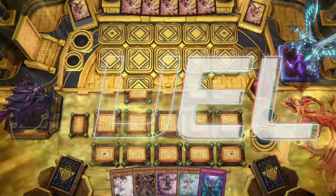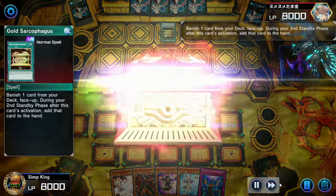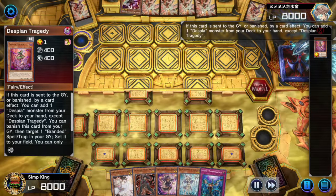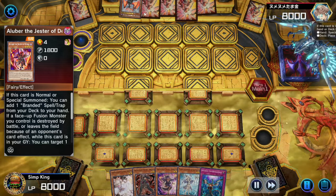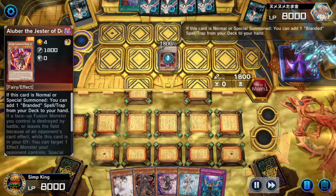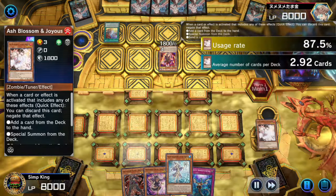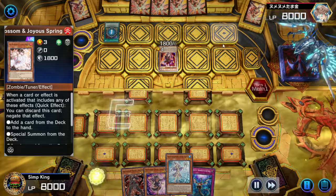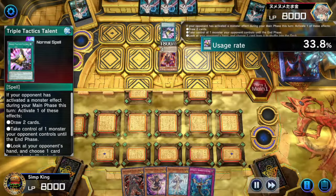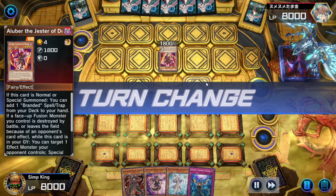On to the next game — we got an interesting hand with adventure, hand traps, and it's actually a pretty solid hand. Opponent going first playing Branded Despia — Gold Sarcophagus banishing Despian Tragedy. Branded Despia has been around a long time, still doing the same old thing. We're going to hold our Ash Blossom for Branded Fusion. Albaz adds Branded Fusion to hand. They activate Branded Fusion and that gets Ash Blossomed. Opponent has no responses — getting negated is very good. But they punish us with Triple Tactics Talent, which is a big oof. They're ending the turn though, so we stopped them.